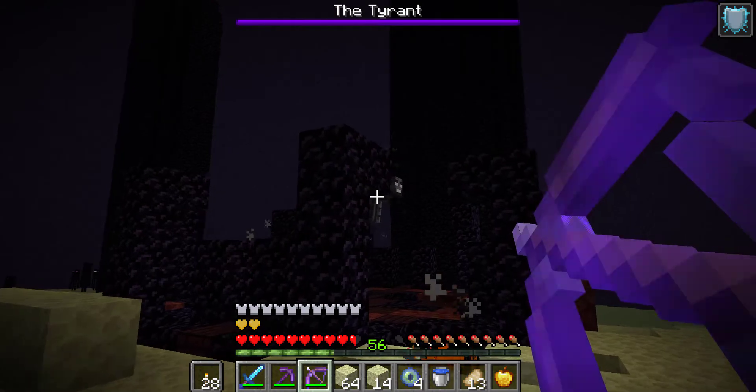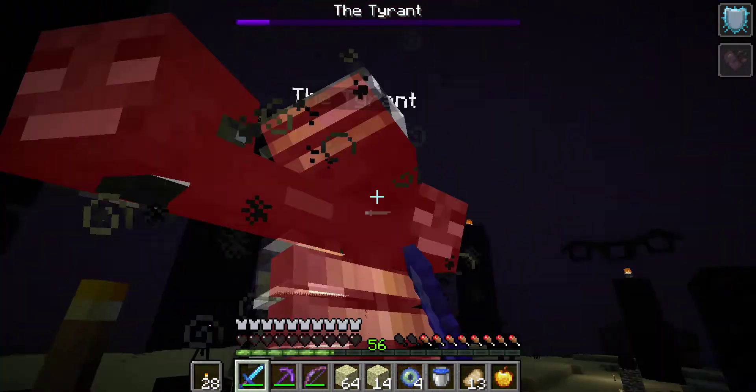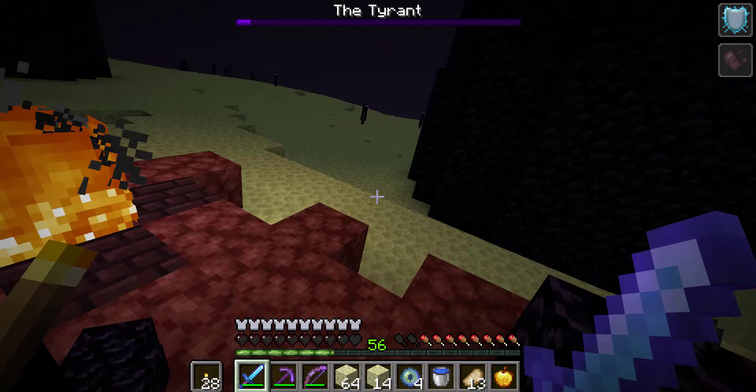Kill the general inside of this structure, and the tyrant will have no choice but to face you one last time.